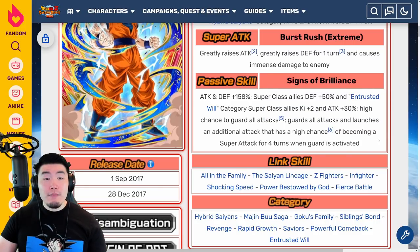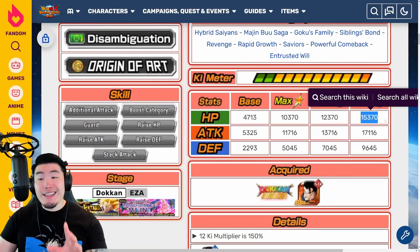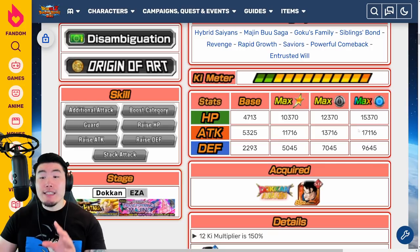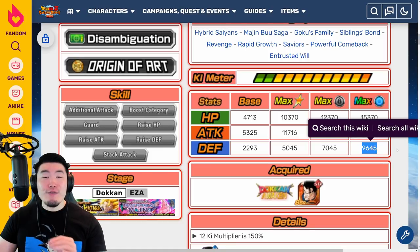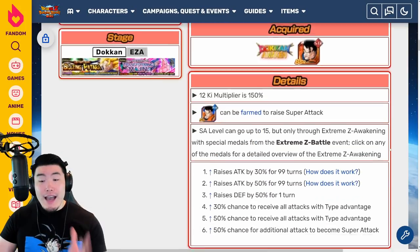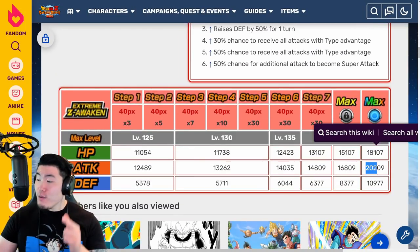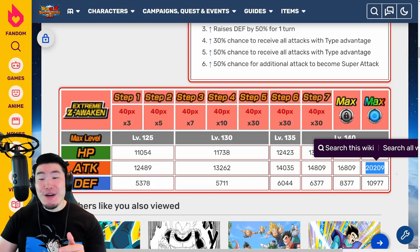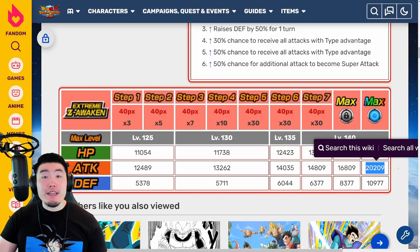That is the STR Ultimate Gohan. Looking at his stats, before the EZA at Rainbow status he was getting up to 15,370 HP, 17,116 Attack, and 9,645 Defense. After the EZA at Rainbow status, he gets up to 18,107 HP, 20,209 Attack, and 10,977 Defense. That Attack stat — over 20K — is insane. That's a lot.